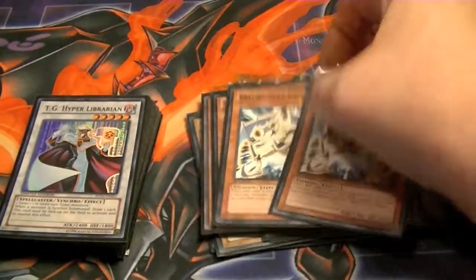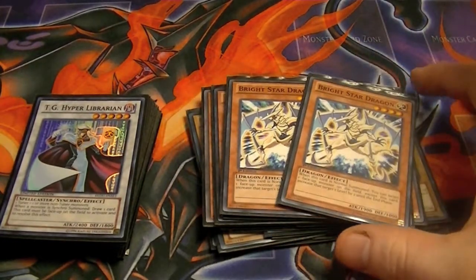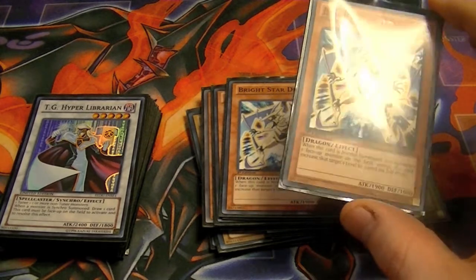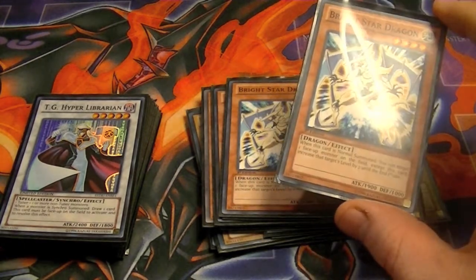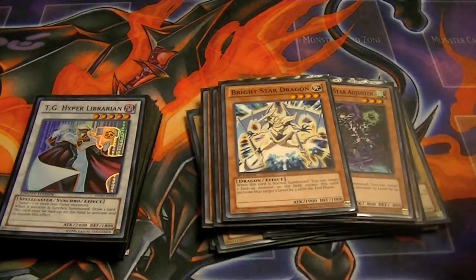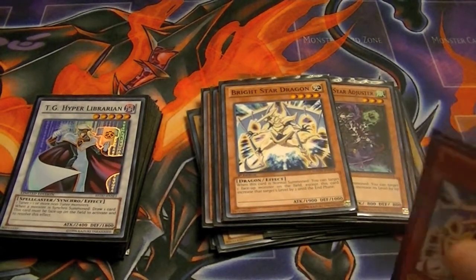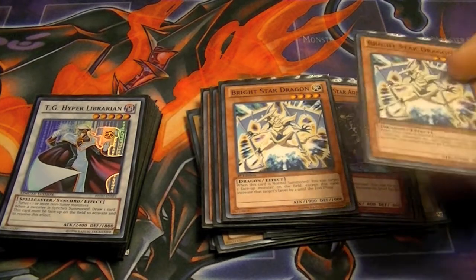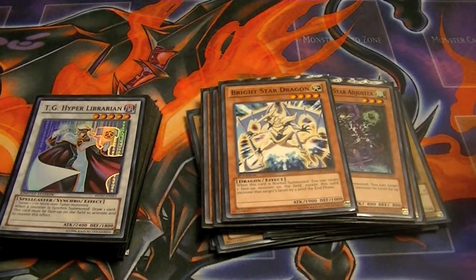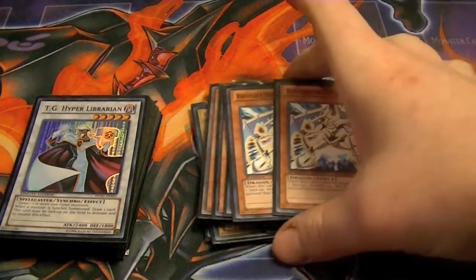Two new teched-in choices for the deck. Bright Star Dragon — great card. When this card is normal summoned, target one face-up monster except this card and increase its level by 2 until the end of the phase. So you target your Maiden, Maiden summons out Blue Eyes, and you can either Synchro for Ancient Sacred Wyvern again or Synchro for Star Eater — really great for that.